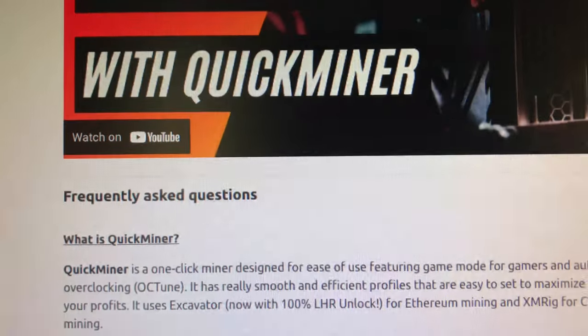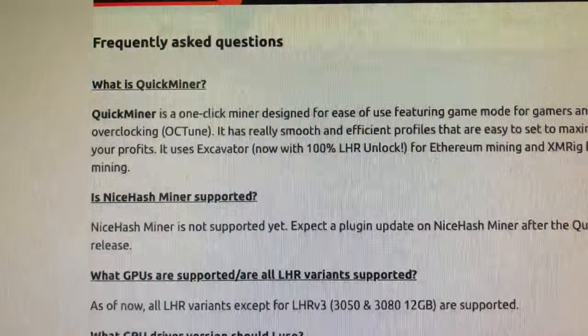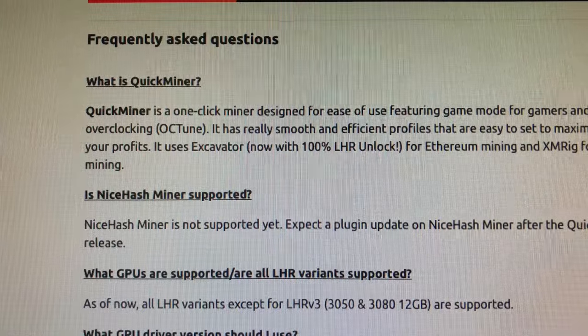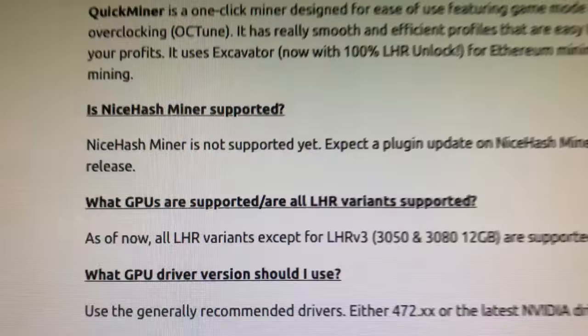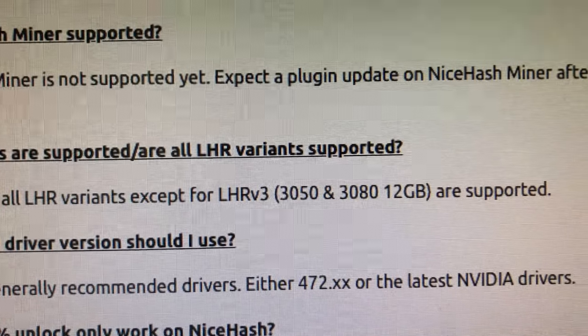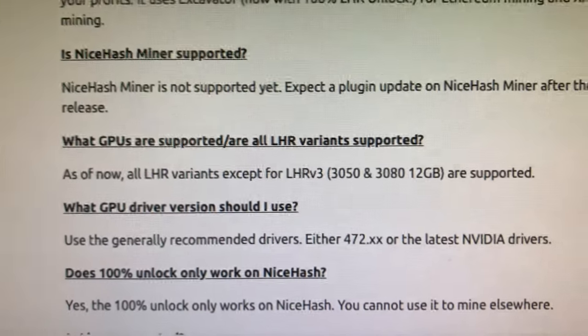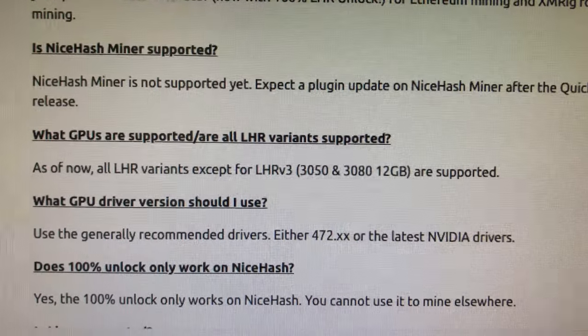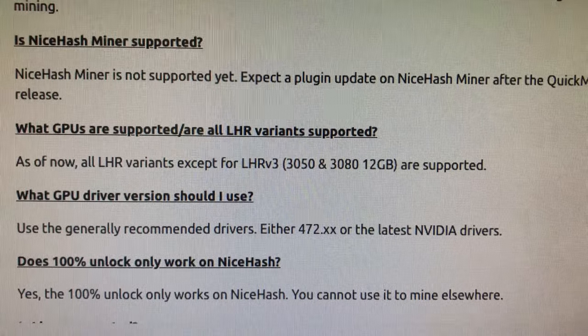It's not ready for Linux yet. I have not used NiceHash in probably six months or so. They have a video on how to start mining with QuickMiner. You just go download it. If you've done any mining with your GPUs, it's pretty straightforward. Everyone else is making a video on how to download — I'm not going to bore you. You click, you download, you set your wallet, you have your account on NiceHash, and you're up and running.